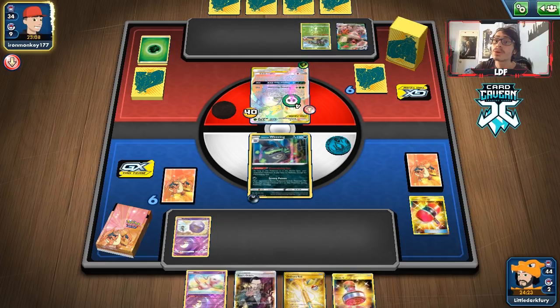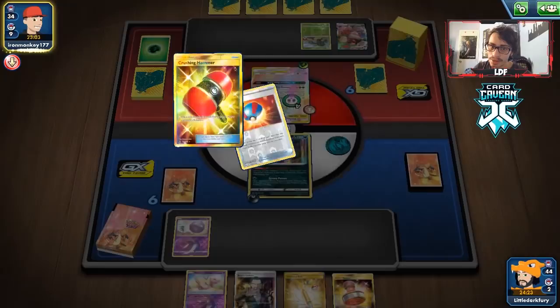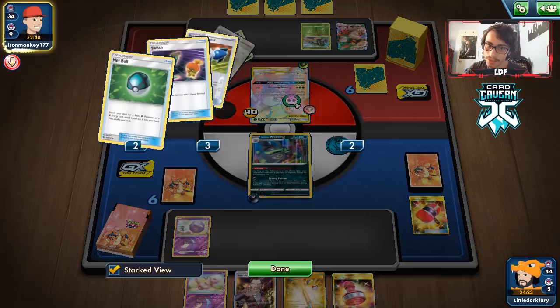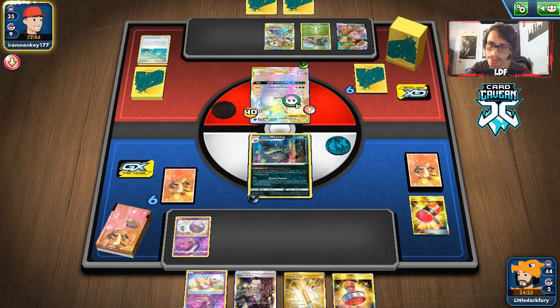Please give me a new hand or a top deck supporter — anything at all. They finally pass — let's see... only grass energy back for them, so they probably have another Research since I don't see why else they'd play that. Yes — that's three Researches down, which is actually great, especially if we Marnie them later. It might prevent them from drawing a supporter. We just need to finally draw something.